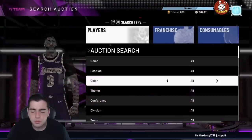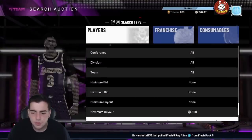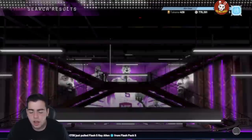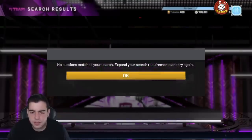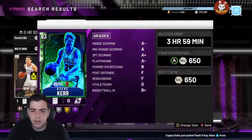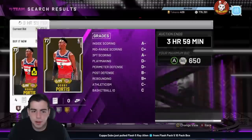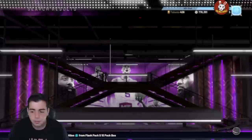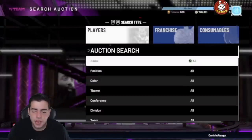This next filter is super OG — set it at 650 MT max. Anything that pops up, you're gonna make MT as long as it's a decent card like a Ruby or better. I feel like this filter is better on PS4 — on Xbox it barely pops. But you could get lucky and snipe a diamond, an amethyst, or even an opal. 500 MT opal snipes are the craziest snipes if you ever get one.